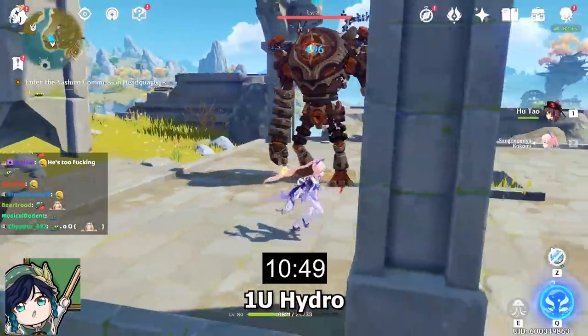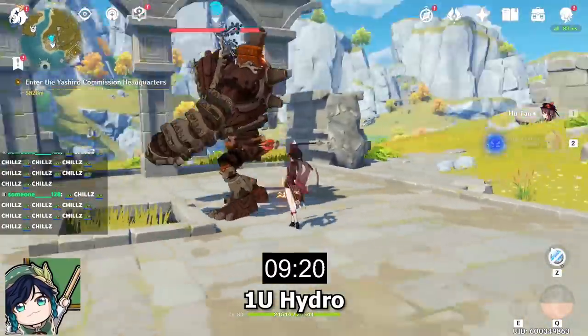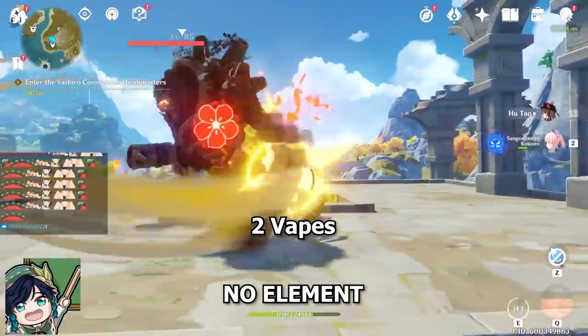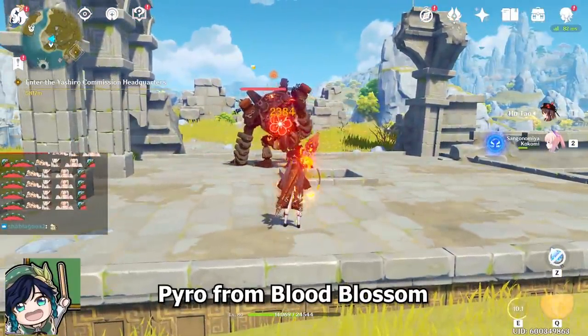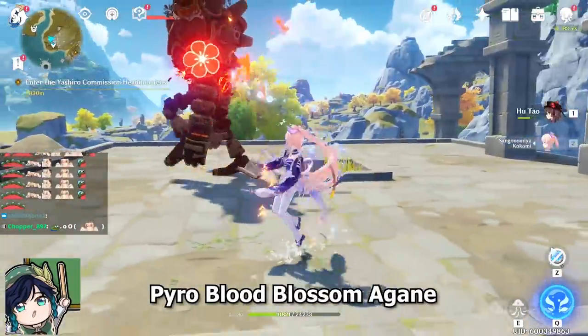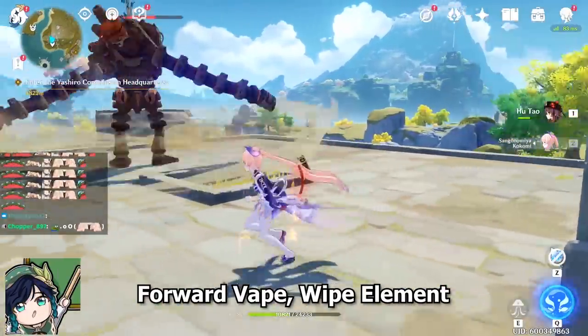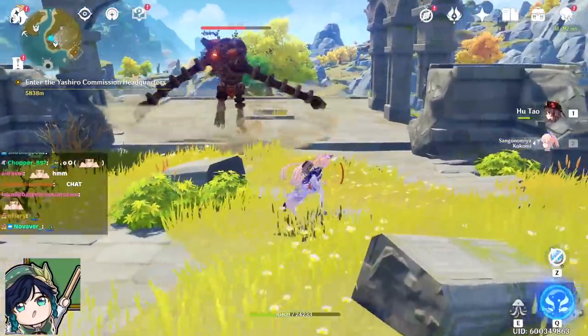For example, if the enemy currently has 1 unit of hydro, that's exactly enough to do a normal attack vaporize and a charge attack vaporize — 2 reactions. That will completely remove every element on the enemy because the formula works out: you have 1 unit of hydro, subtract 0.675, leaving about 0.3, which is enough hydro to do another reaction.